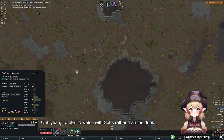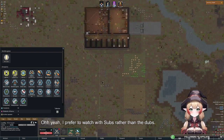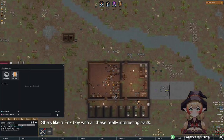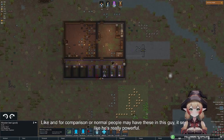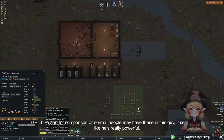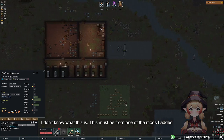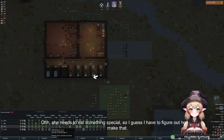I prefer to watch with subs rather than dubs. What is this person? She's like a fox boy with all these really interesting traits. For comparison, our normal people have these, and this guy seems really powerful. I don't know what this is — it must be from one of the mods I added. She needs to eat something special, so I guess I have to figure out how to make that.